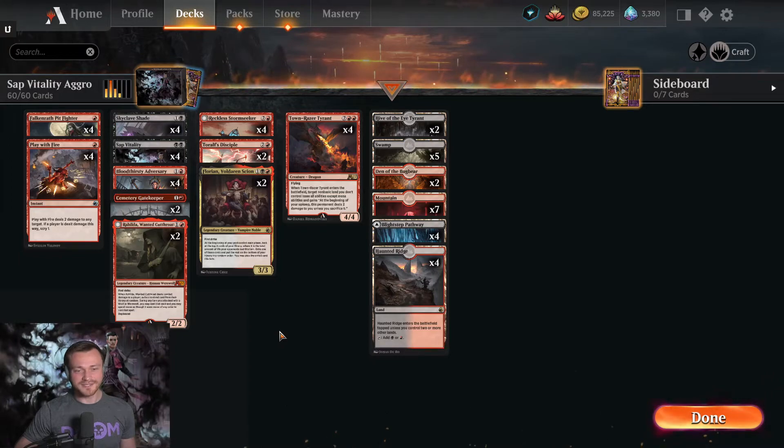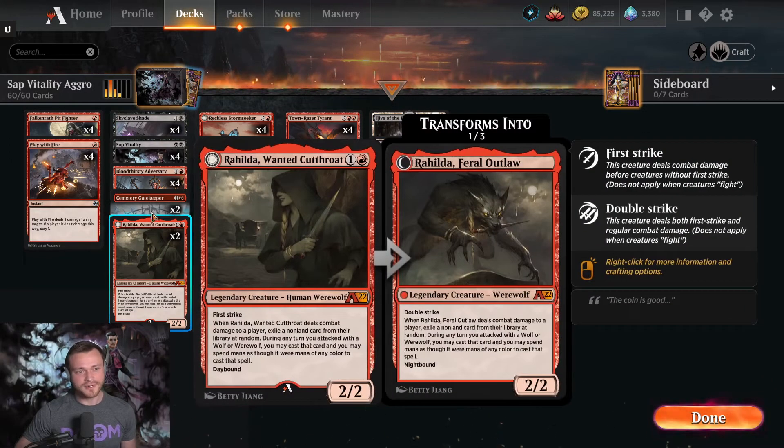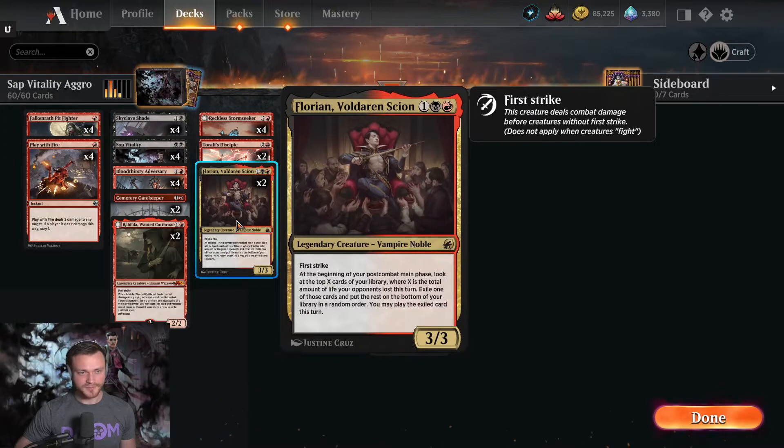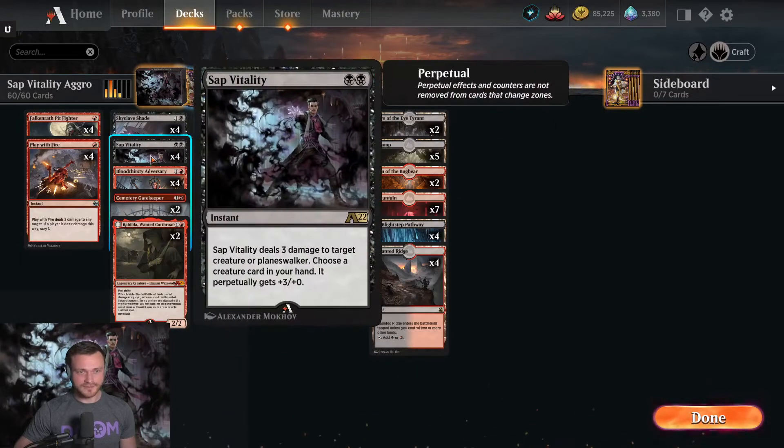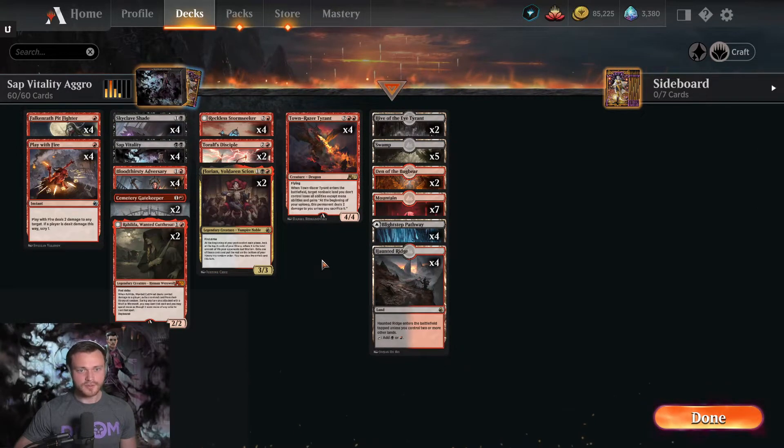I think some of the best cards to attach that buff onto are first strikers, evasive threats, and recursive creatures. For first strikers we have Rahilda, Cemetery Gatekeeper, and Florian. If turn two you go Sap Vitality and pump up your Florian, then turn three you play Florian — that's a 6/3 first striker, which is a menace to deal with in combat. You basically have to kill it with removal or chump block. Same with Rahilda, especially if she flips to double striking — a 5/2 double striker is a beast.